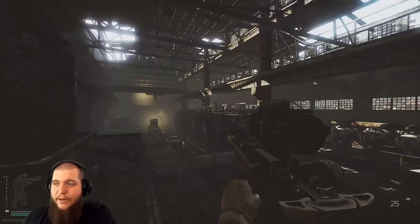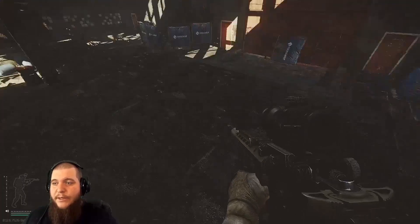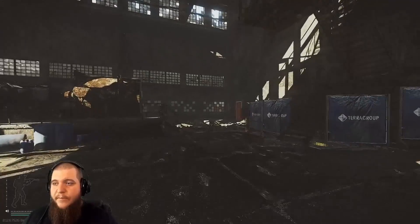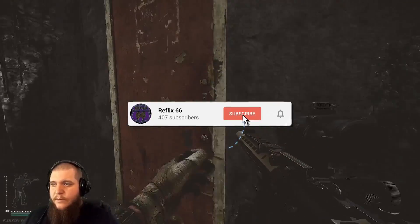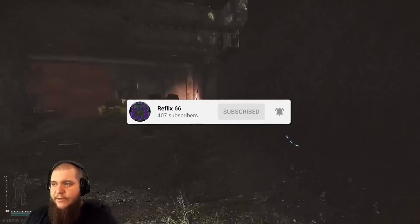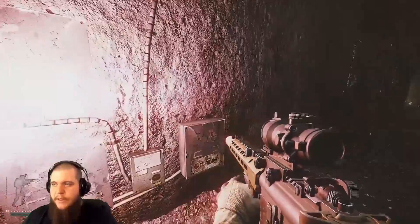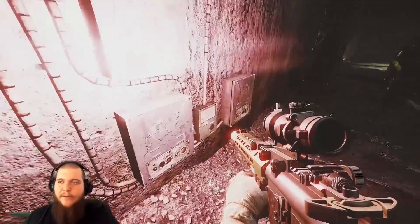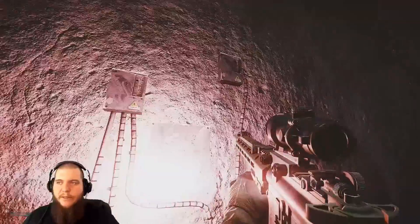You come in here on Factory — you can see we're over here, Gate 3 is right over there. We're going to go back to the little forklift area. Once you have your toolkits, you come back here and you'll see these panels on the wall — these little panels flashing right here, or I guess they're just red lights.